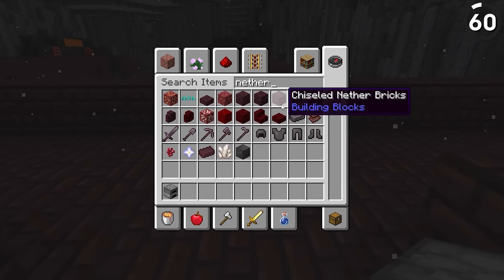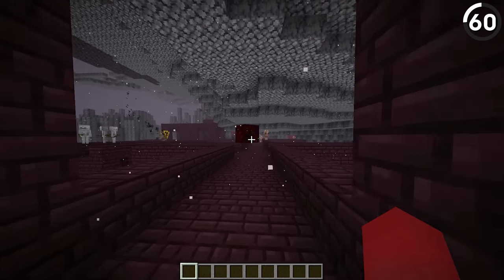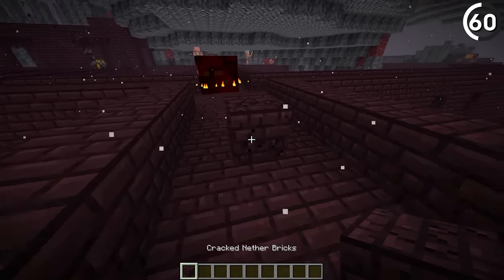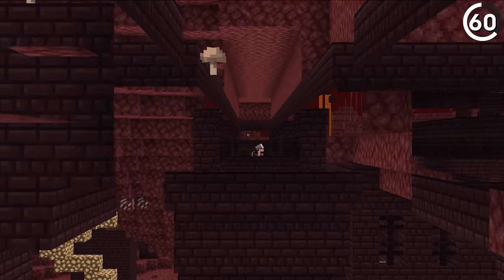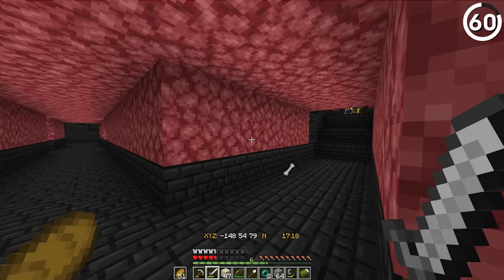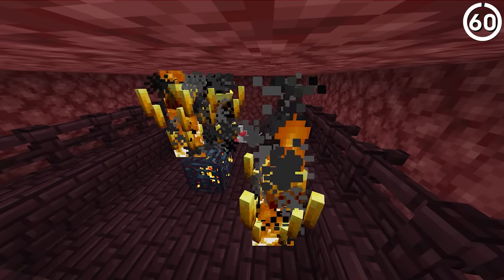As time has gone on, nether bricks have gotten more and more variations to play around with, which helps break up the monotony. But while that makes sense, I can't figure out why cracked nether bricks don't actually appear in a nether fortress. These places, much like strongholds, are pretty run down. And given that you have to smelt nether bricks to actually make cracked ones — where heat is the defining feature — there's nowhere you'll find more heat than in the Nether.